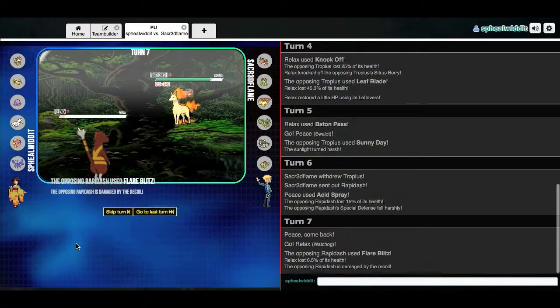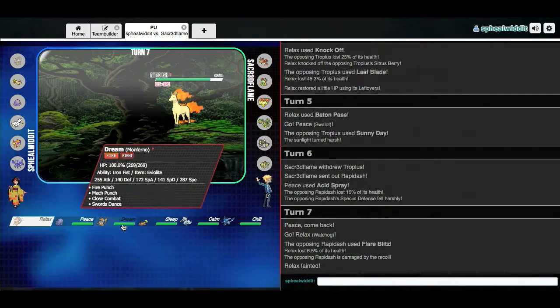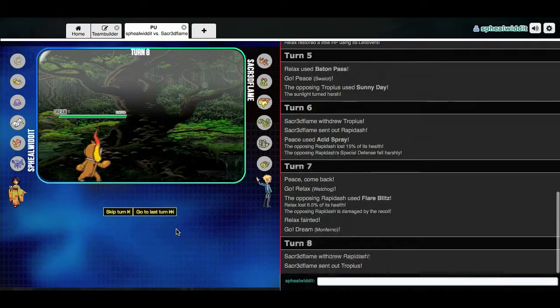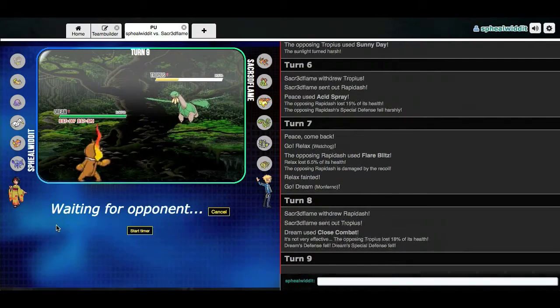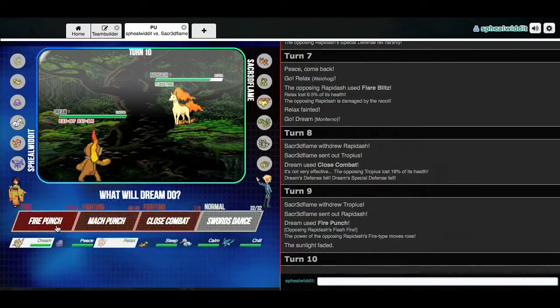It's gonna go for Flare Blitz. I don't really have much to deal with this. I think Dream can handle it — it's got Eviolite. I actually switch this out. I outspeed Tropius — I don't think he's gonna wanna take a Fire Punch. They normally don't. Unless he's just faking me out. I got played like a book right there.